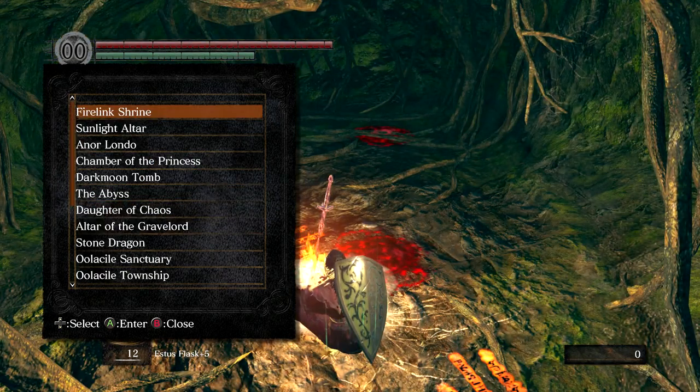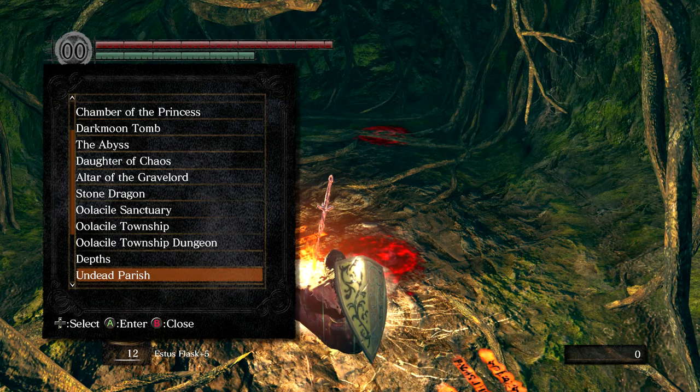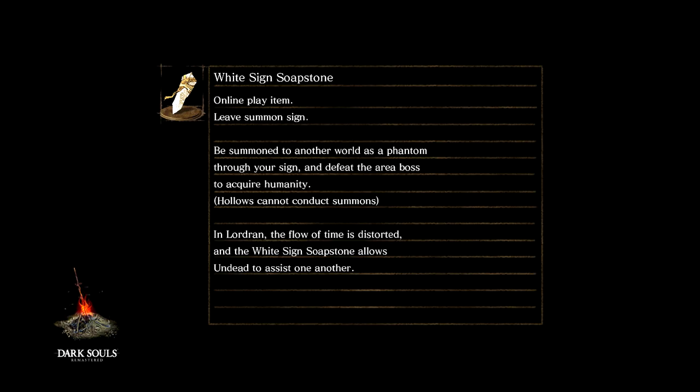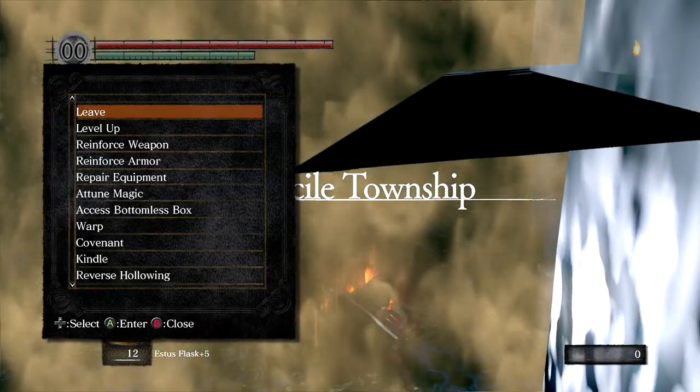Now we're going to warp over to where we last left off. We really do not have much left, as I keep saying. We're going to go to the Oolacile Township Dungeon — actually, I need to go back to Firelink for an extra 8 Estus, not that we'll probably need it, but you never know. There we go, we got the Guardian Tail.